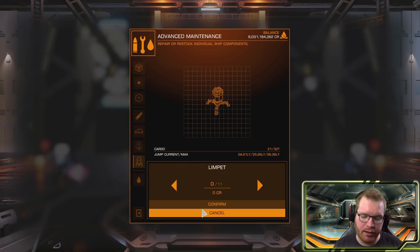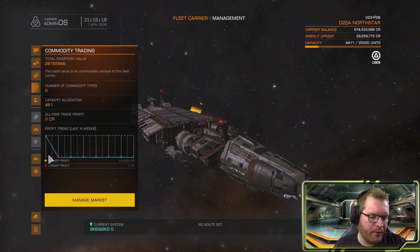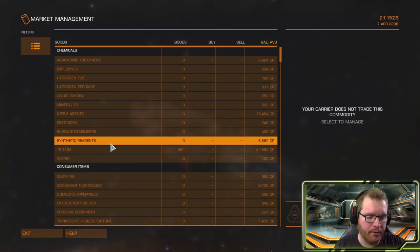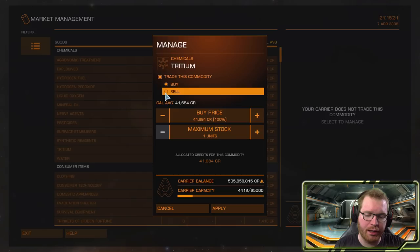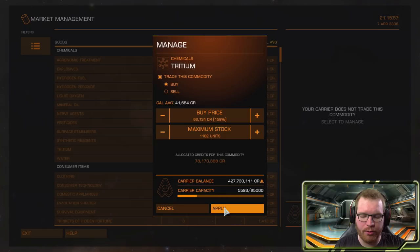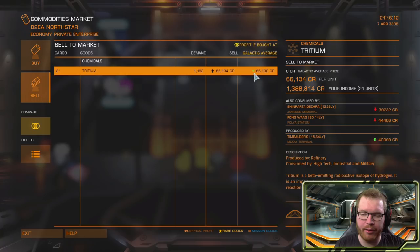Next we have the commodity trading tab, where you control your commodity market and set up buy and sell orders. At the top you see the total value of everything stored in the carrier, and below is an overview of profit from buying and selling. To set up a buy or sell order, go to manage market, find the item — for instance tritium — choose either buy or sell (not both), set your buy price using the scroll interface, click apply, and then anyone docked at the fleet carrier can sell it to you.